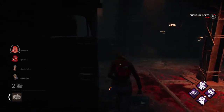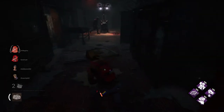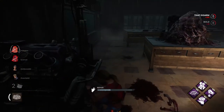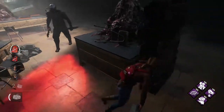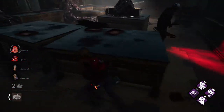Brown toolbox — would rather have a green key. So right now, survivors can see I'm on this generator here because of Situational Awareness.